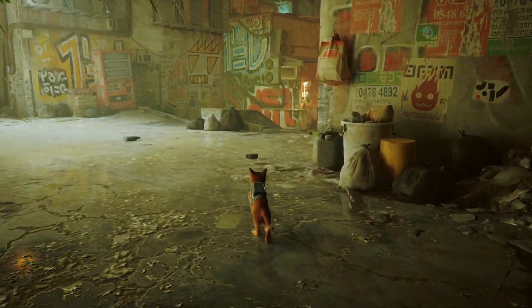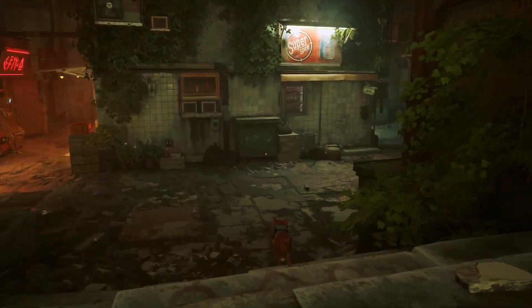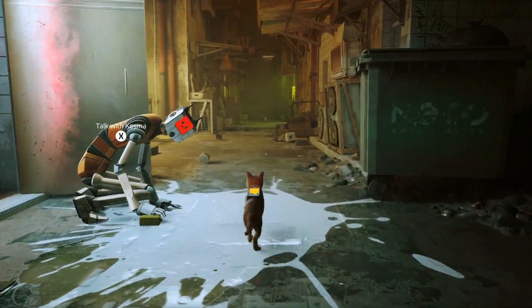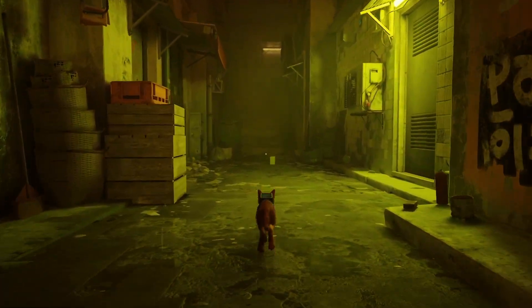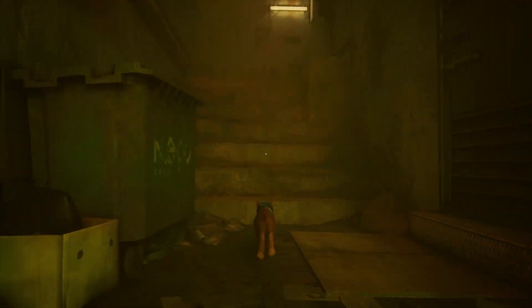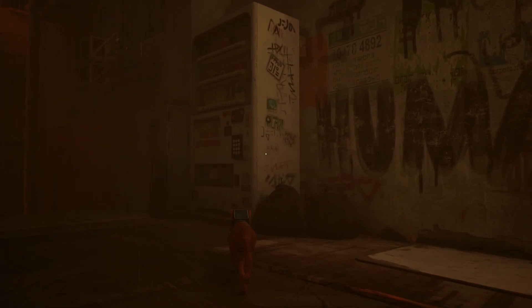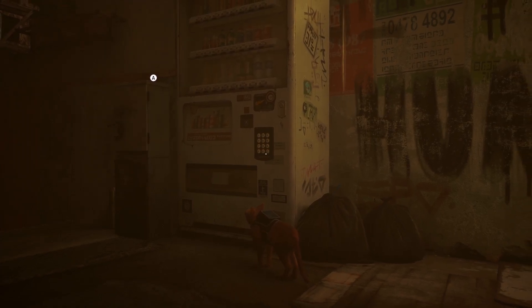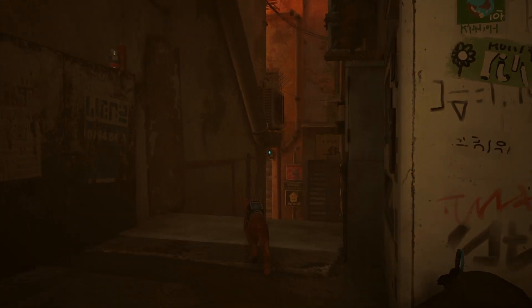All of them are going to be like this and we just need to find all of them. The next one is going to be back this way. We're going to run all the way back into this corner and then run up here. This is one of the ones that you'll see in the slums that look like they would work but don't — but this one does work. So that's number two.